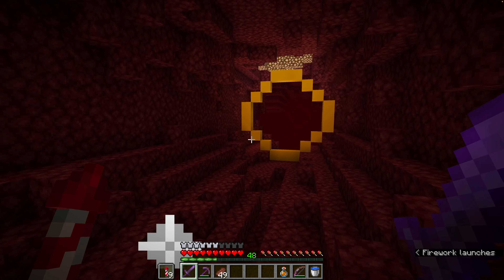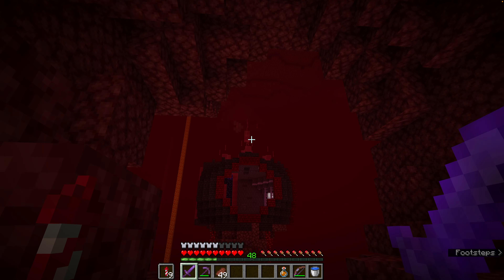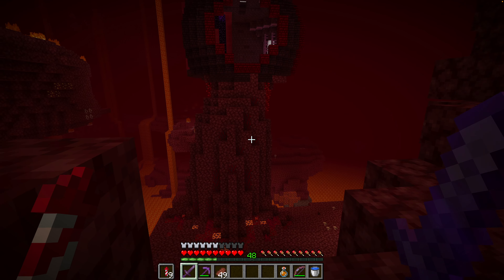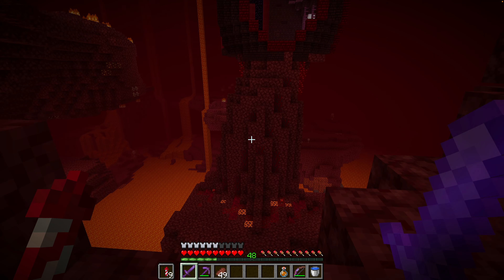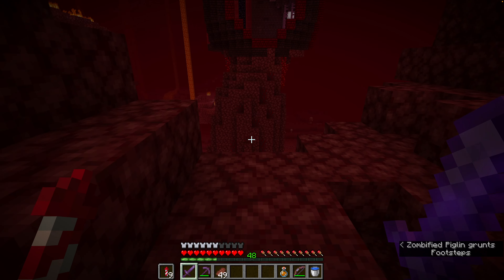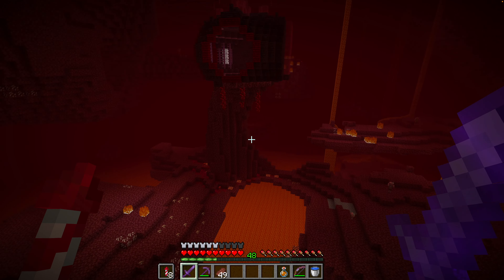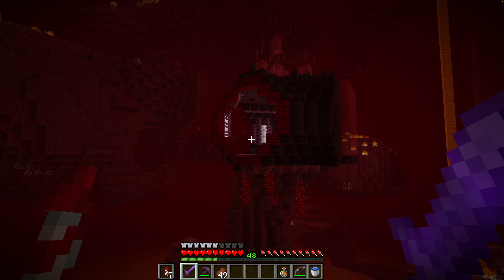On top, I did this glass thing just to make it look a little bit magical and fiery. Down here I did some magma, some crimson stuff. I also put the crimson stems in the side and some vines just to make it look a little more natural. It's hard to see from here but I also built up the backside a little bit so it has this nice curve to it, which makes it look a little more whimsical.